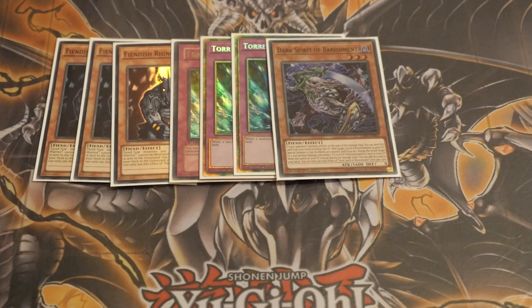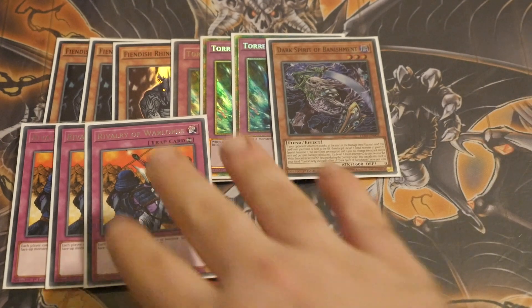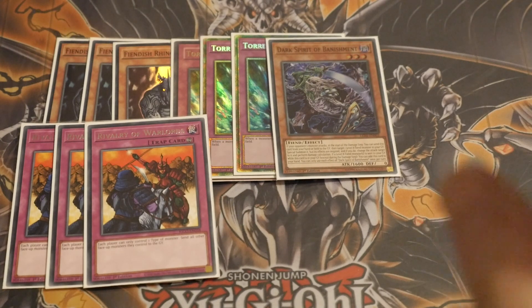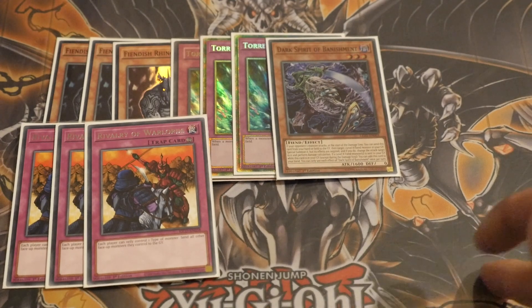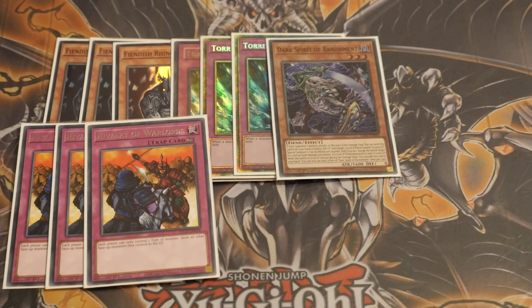Obviously if you are going against a Tier 1 matchup, you want to consider your Torrential Tribute differently. You'll probably be looking at something like Ice Dragon's Prison or more direct counters to the deck. Continuing on with the trap cards, we are playing Triple Rivalry of Warlords. As you saw from our lineup, we are only playing Fiend monsters, and the extra deck is also only Fiend monsters. Being able to play Rivalry is incredibly important, especially going first. You give your opponent a Cerule, make sure all of your monsters are in defense, activate Rivalry, lock your opponent into Fiends — they can't break that. It comes back to you, you kill the Cerule, and your monsters go in for attacks with Grefa Fusions, Rainbows, and more.